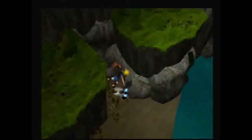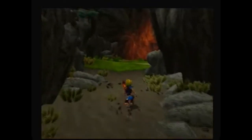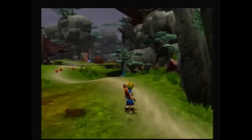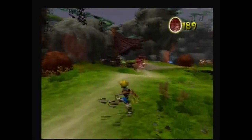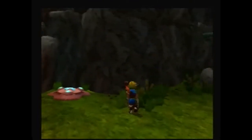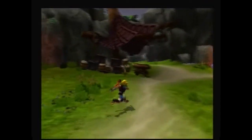Right when you turn the corner here there's going to be an oracle. If you don't know what those are, these are precursor things built into the wall or rock, and they have like two power cells in them. You'll also see precursor orbs in containers that you can only open with blue eco — there are two of them, one right in front of me and one behind this rock.